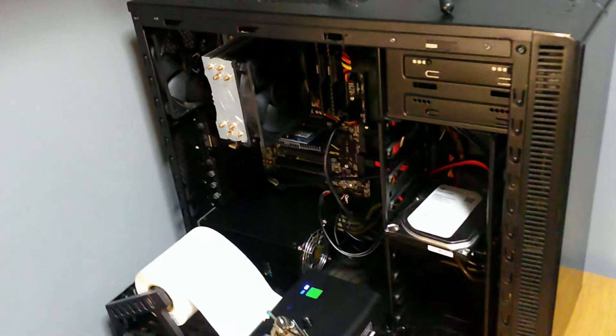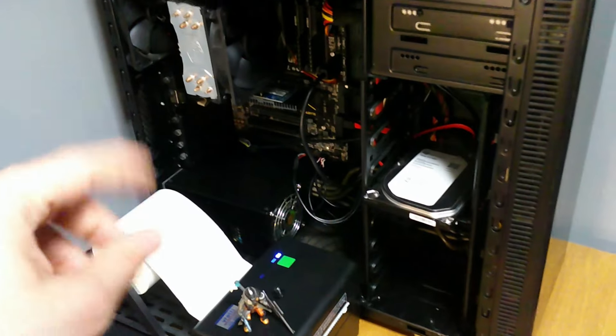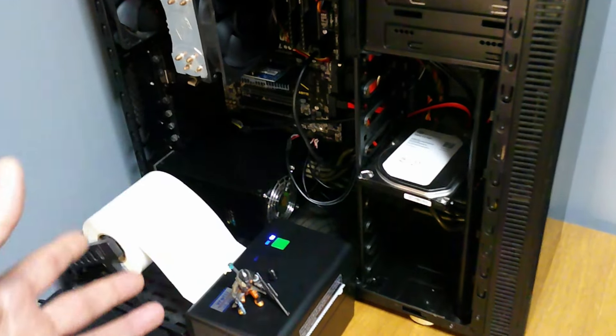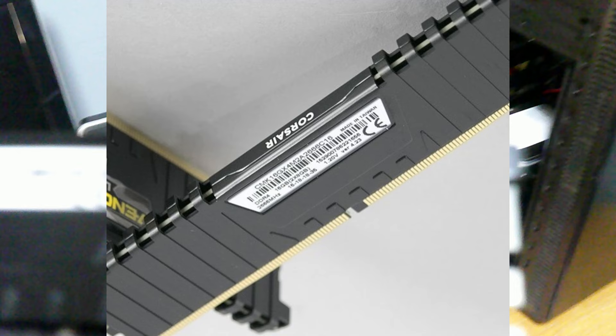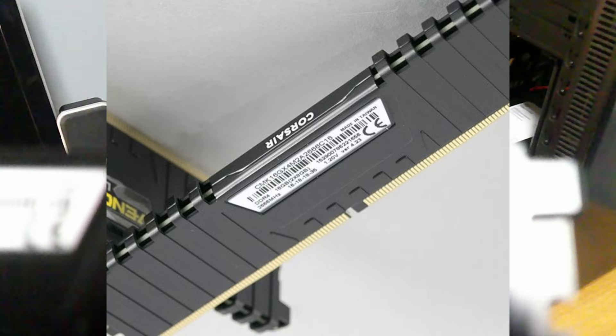This motherboard can have 32 gigabytes of DDR4 RAM. In the last video the sticks said 16 gigabytes but in brackets it says two times eight, so I'm wondering does that mean it's part of a pair and that's why in total they're 16 - let me know in the comments if that's right. On the back it says DDR4 Gen 6 i5 7, 16 gigabytes, then in brackets two times eight gigabytes. I think that's because it's part of a kit. It also says 1.22 volts, which is better than the 1.5 volts that DDR3 uses, so it's more efficient.